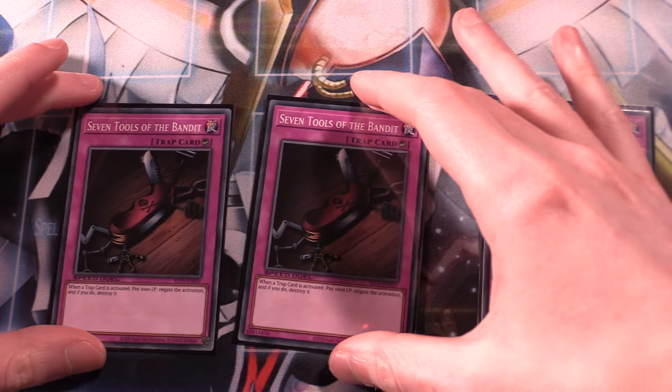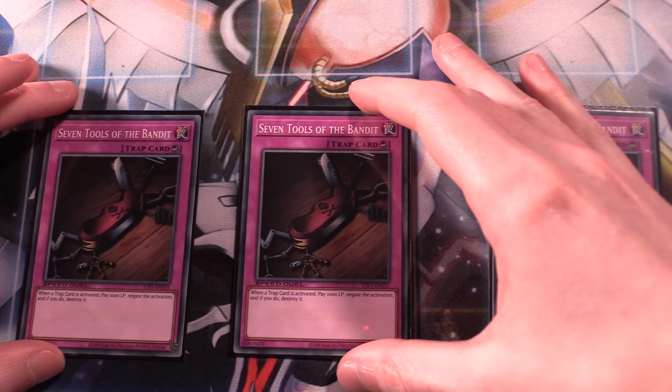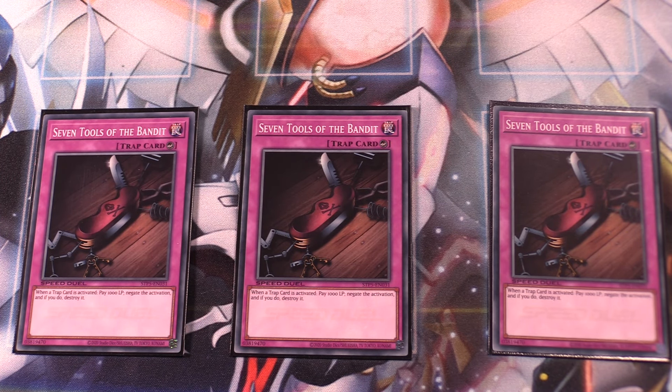Finally, rounding things off, three copies of Seven Tools of the Bandit. There are a lot of crippling trap cards in this format, and Seven Tools is a great counter trap to interact with them. When a trap card is activated, pay 1,000 life points to negate its activation and destroy it. 1,000 life points is essentially nothing if it stops something like Mirror Force, Royal Oppression, Trap Dustshoot, or Solemn Judgment. Seven Tools can be very, very good.